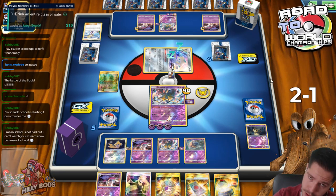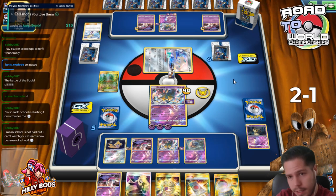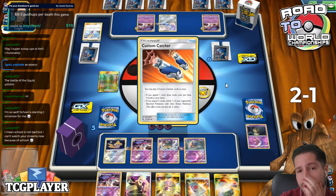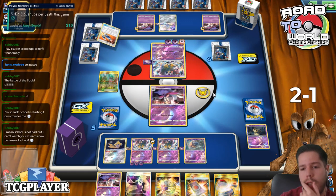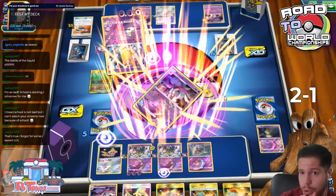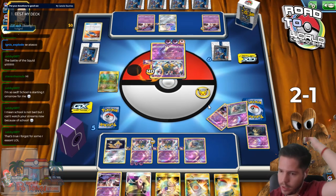My opponent gets immediate response - that's pretty scary. Custom Catchers, and he already has them on turn two, plus the attack. I mean, it's not the end of the world, but it's definitely not good news either.